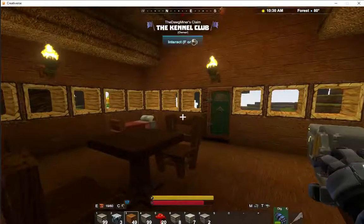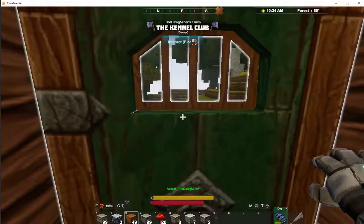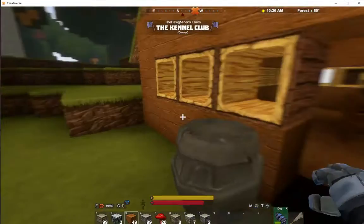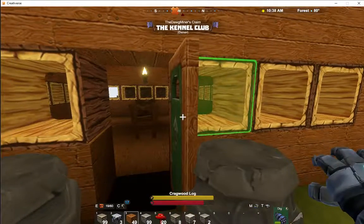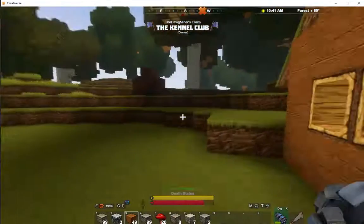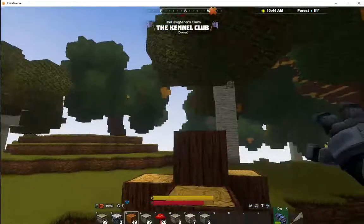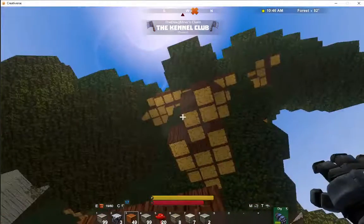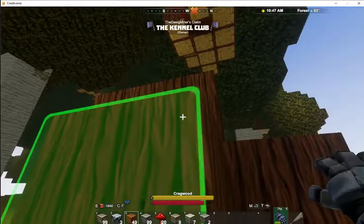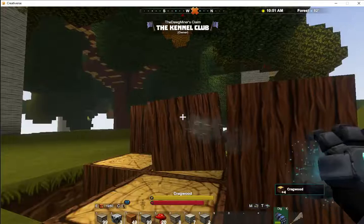I've got a little house going. Working on taking this tree down. I did it backwards - I'm going to actually pillar up and take it the rest of the way down. This tree that was here is becoming my floors and walls.